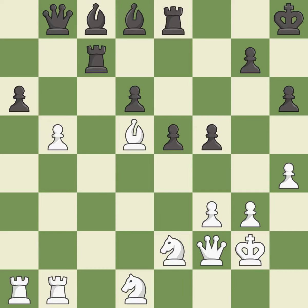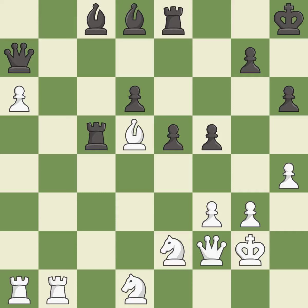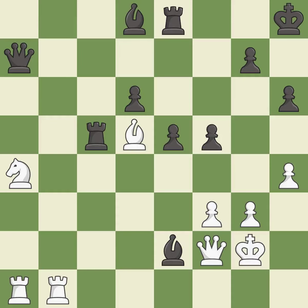That's what I would have recommended — it is best. This attacks a piece, winning a tempo when it moves away — it is good. This reveals an attack on the queen — it is best. This move puts the queen on a safer square — it is best. This defends the attacked bishop — it is best. This is the strongest option — it is best. This wins a tempo by threatening a rook and forcing it to move away — it is good. This wins material — it is excellent.